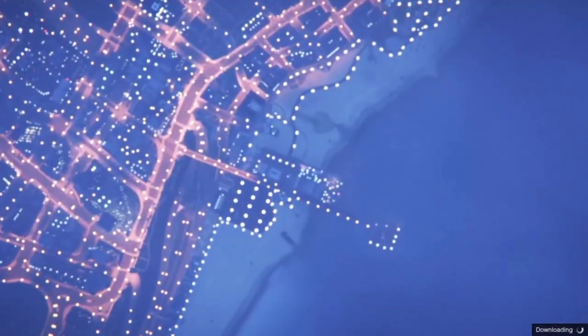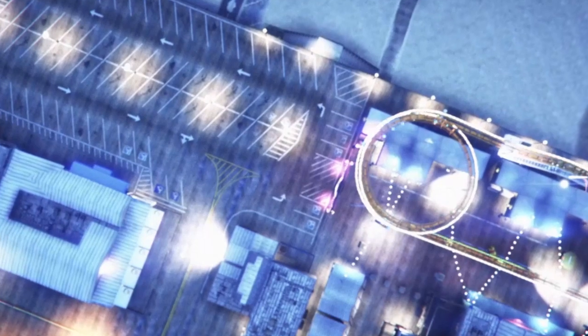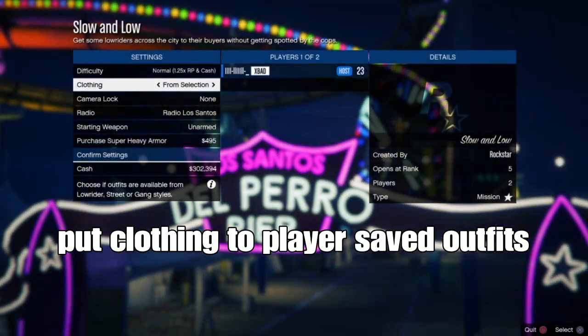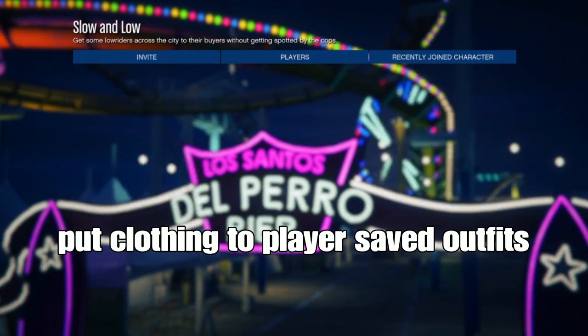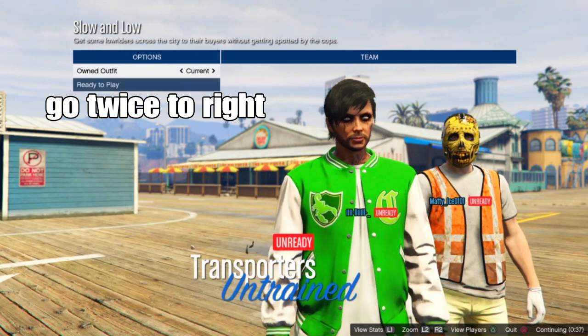Once you have the job, start the mission. When loaded into the job, put the outfit to play safe outfits, confirm settings, and invite a friend to join you. Once your friend joins, start it up.